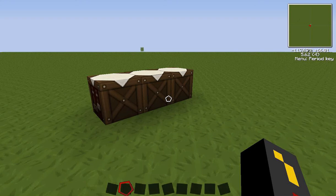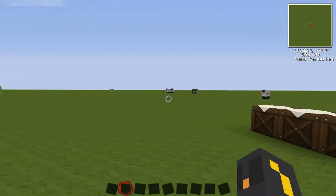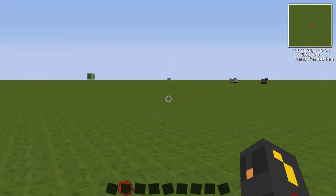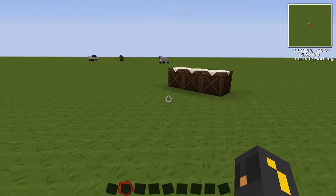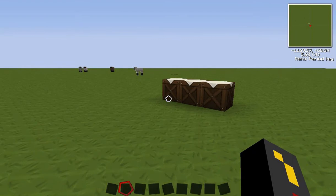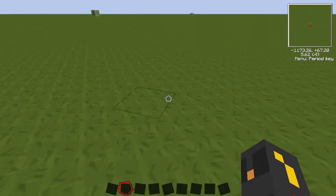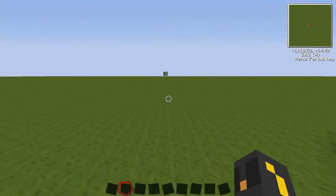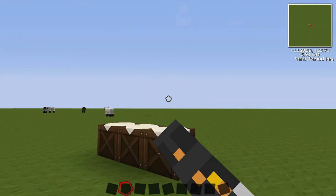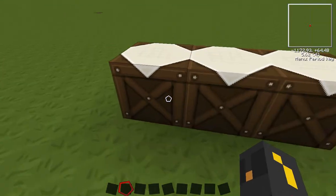Hello and welcome to another video. Today I'm going to be showing you how to make a force field. Force fields can be a variety of shapes and they are quite useful for stopping mobs and other people on a multiplayer server from getting in. Force fields actually cannot be broken, so no one will be able to get through once the force field is up.